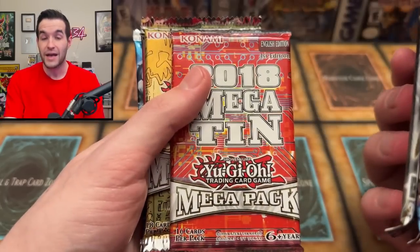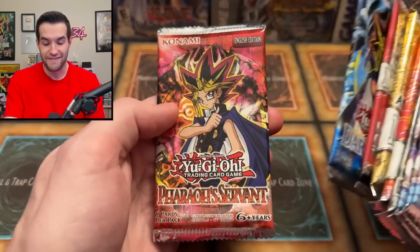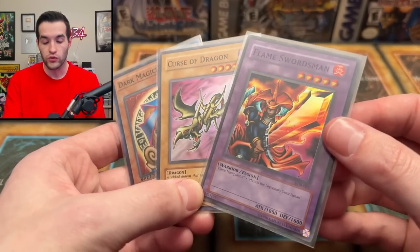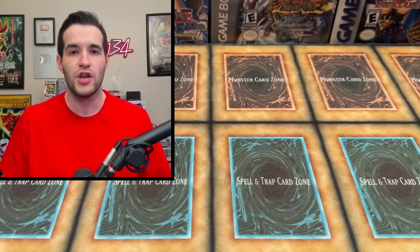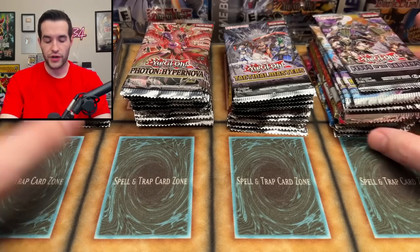Don't worry — Hidden Summoners is not that great, but it gets better. We have Breakers of Shadow, Mega Packs, 2021 Mega Tin, Legendary Collection 2, Dark Crisis, and Pharaoh's Servant. A wide variety — some terrible sets, some great sets, some older, some newer. We'll have a total score for each of these four groups to see which one wins. But first, a giveaway: an old-school Flame Swordsman reprint, Crystal Dragon, and a Speed Duel Dark Magician Girl. Like the video, subscribe, turn on notifications, and let me know which pack type will win.